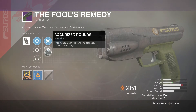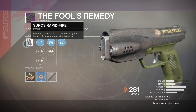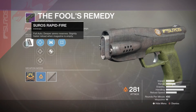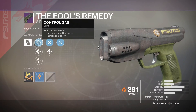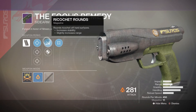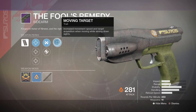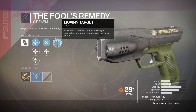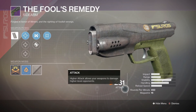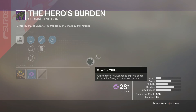The Fool's Remedy is a Cerberus sidearm with full auto and deeper ammo reserves, plus increased reload speed when the magazine is empty. It's one of those fully automatic sidearms, running at 450 RPM with decent impact, range, and good stability. Sight options: Control SAS, Tactical SAS, and Firepoint SAS. Ricochet Rounds ricochet off hard surfaces; Accurized Rounds increase range. Moving Target increases movement speed and target acquisition while aiming down sights.